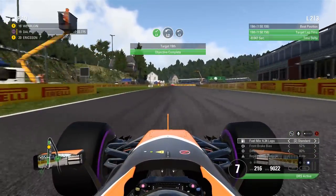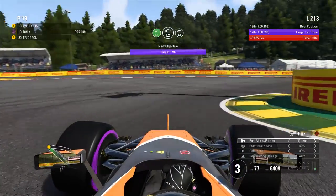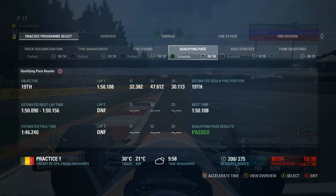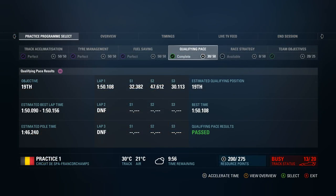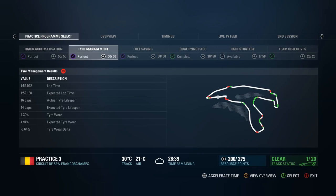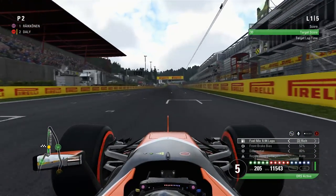You won't always get a perfect score — sometimes it's just physically impossible, and that comes down to the car you're in and how high the bar is that the computer sets for you. Sometimes you can easily get a purple score; other times it's very hard to even pass. Just take that one with a grain of salt.